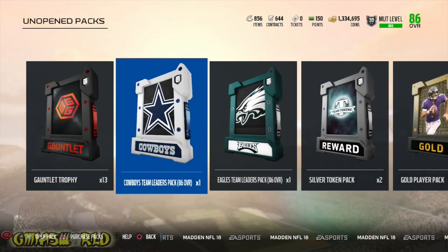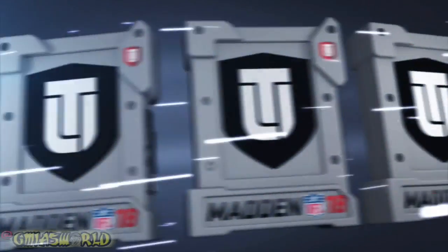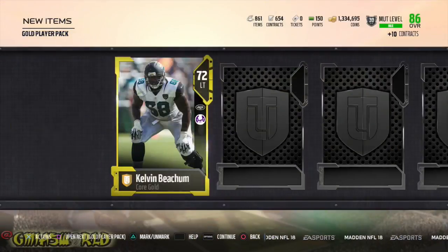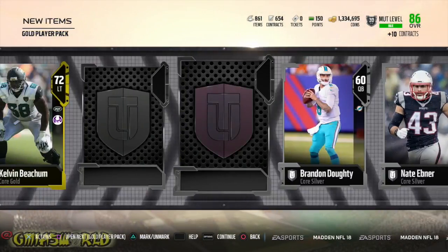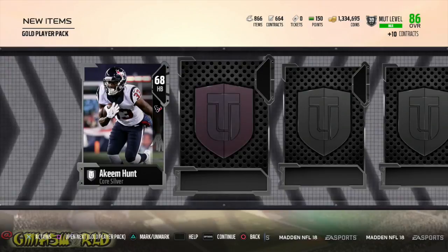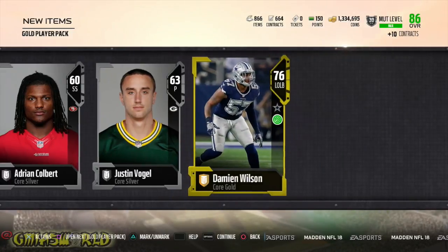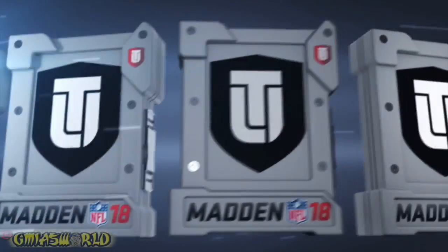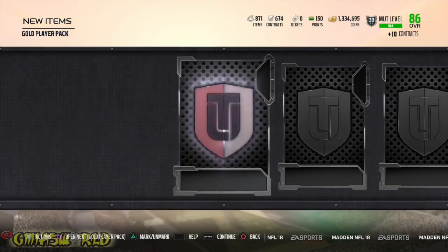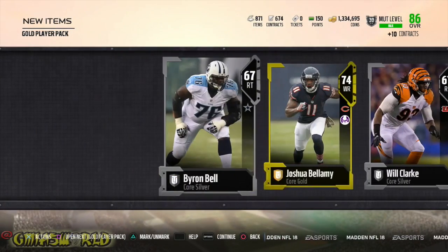I showed you guys what's going on with my team. So here we go — we're trying to pull this Vick right here. I have a feeling that we might get lucky. It's not working out for us right now. The Jets and the Panthers — those golds probably go for like $3,000 though, and people are still completing the team leader set so we could probably make some coins off that. All I want is an Elite — just give me one Elite so I can know that Vick is somewhere out there. We got gold and silver. We're definitely not going to pull a Vick.